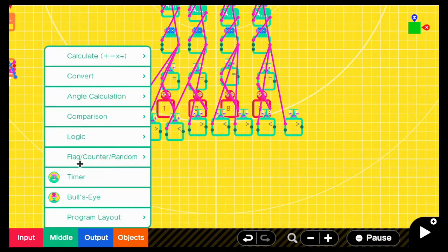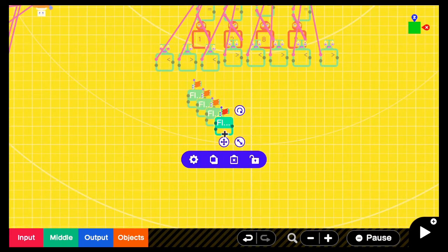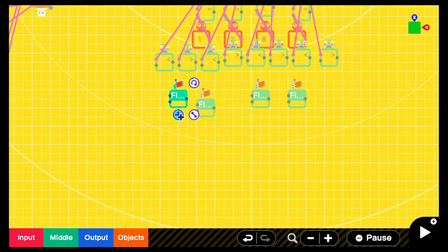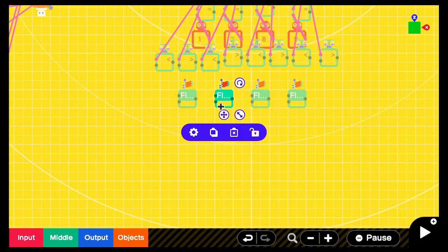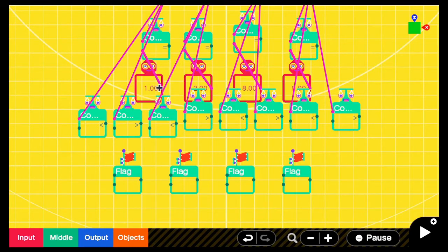After that you need four flags. Go ahead and place down your flags. A step I should have covered already: you want your constants to plug into the second input of each of your less thans and greater thans. So constant one plugs into input two of the first set, constant two into input two of the second set, constant three into input two of the third set, and constant four into input two of the fourth set.